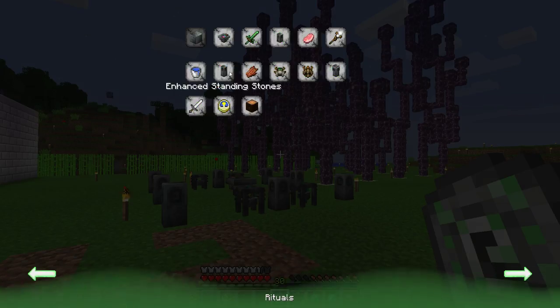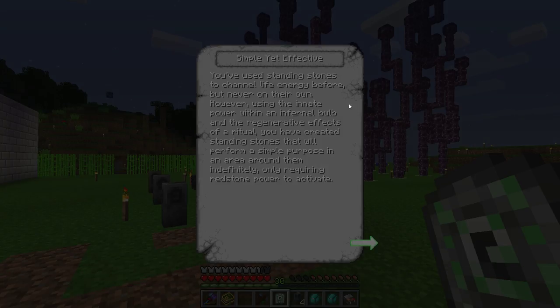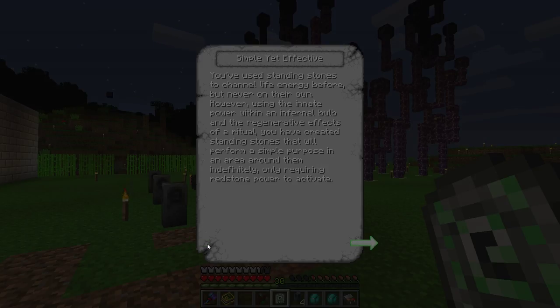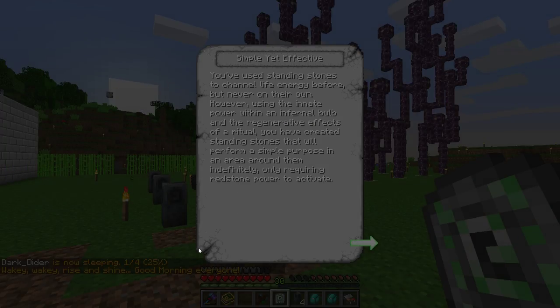I wonder if it showed me earlier — I hear it. Yes! You've used the Standing Stones to channel and regenerate the effects of the ritual. You've created a Standing Stone that will perform a simple purpose in the area around them, requiring Redstone Power to activate. You've used this channel to life in an area before, but never on their own. Using the power within the Infernal Bulb and the regenerative effect of a ritual, you have created Standing Stones that will perform a simple purpose around them, requiring Redstone.